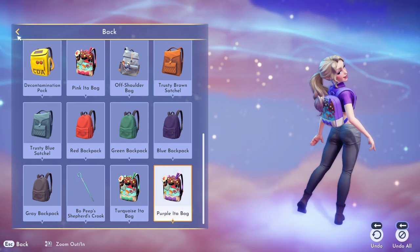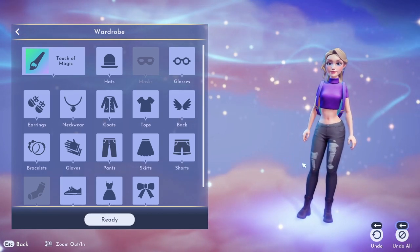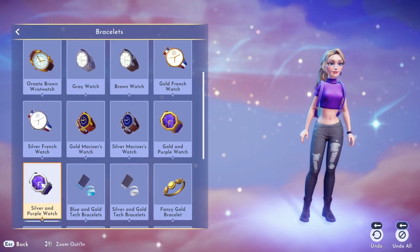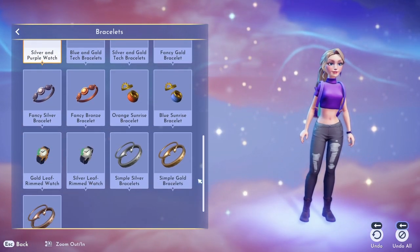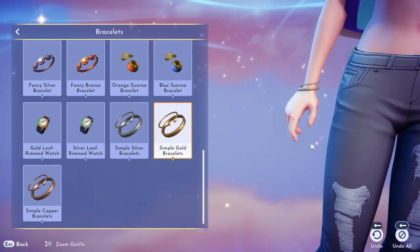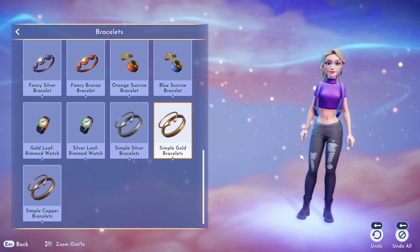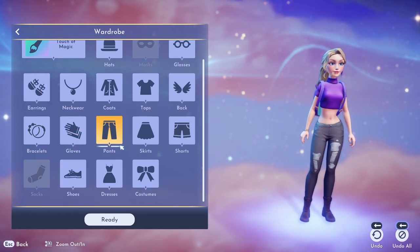I tried one more but was sold on the purple ice cream bag. Then we go to bracelets. There's a silver and purple watch, and a gold one that's actually cuter — but I really liked the star bangle. It was super cute, it's gold, it has a star, and I just loved it. So that was it for the bracelets.